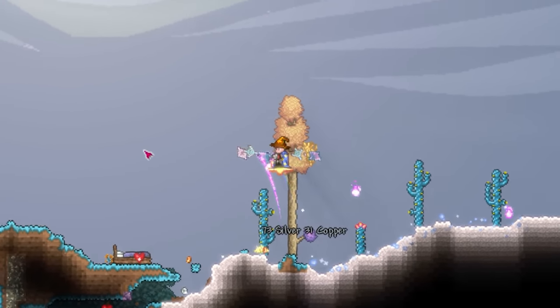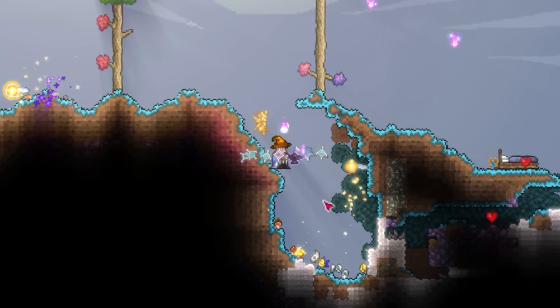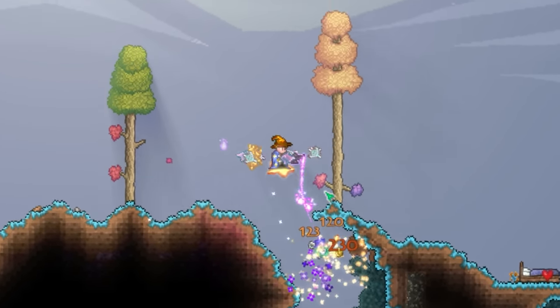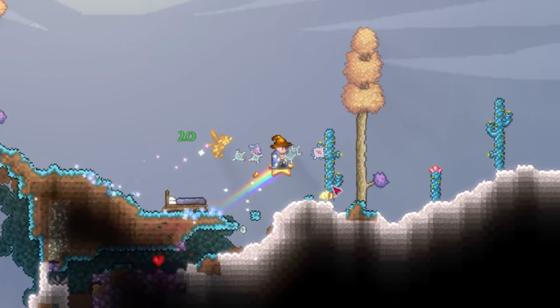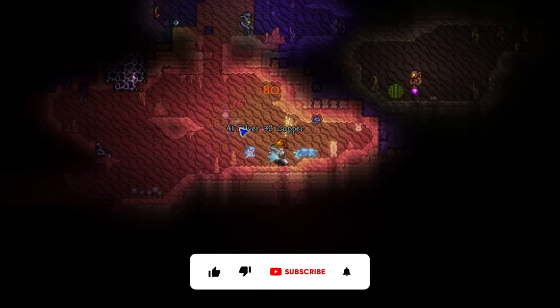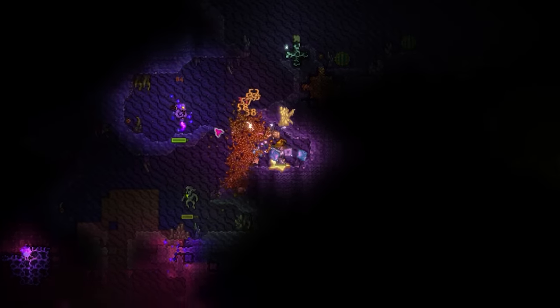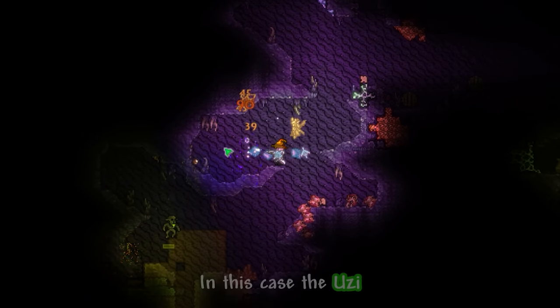The Spirit Flame is a hard mode magic weapon which can be obtained immediately after killing the Wall of Flesh. For most of this weapon's crafting we need to be in the desert, more particularly the underground corrupt desert. This can be an intimidating biome in early hard mode due to its insane spawn rate of powerful enemies, so I'd recommend coming equipped with something which can take out enemies from a distance.